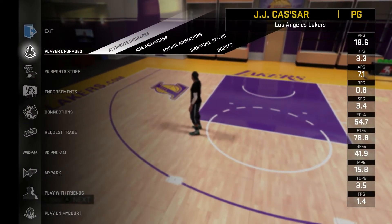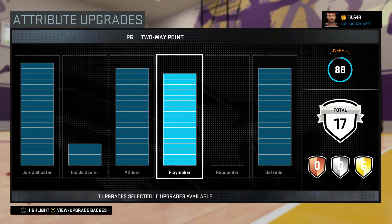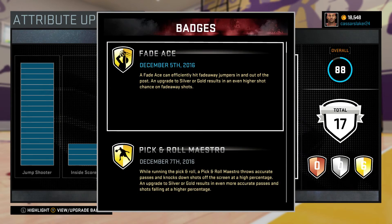I'm going to show you my attributes. I've got my jump shot at level 19, and I've got my interior scoring at level 4. Athlete level 18, level 17 for Playmaker. I'm not touching the Rebounder. Level 18 for Defender. I have some badges — I'm still working on my badges.